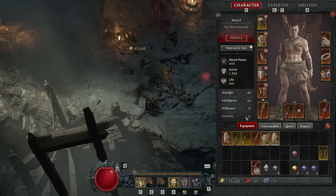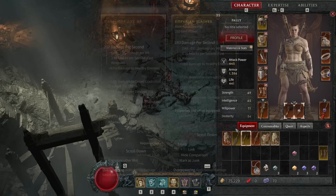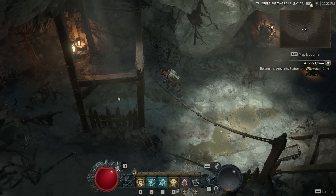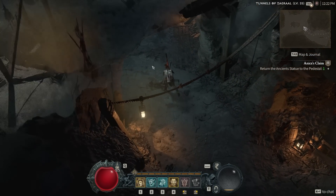I actually just found another legendary that I think would have a really good synergy: attacking enemies with a basic skill — so that would be our Frenzy — increases the damage of your next core skill by 10%, up to 50%. So if you attack five times, your right click is a channel, and I'm pretty sure you would be increasing the damage of your Whirlwind by 50% for as long as you can channel it.